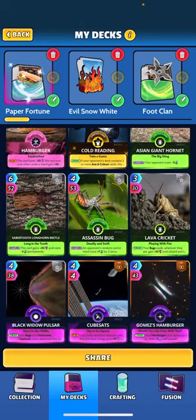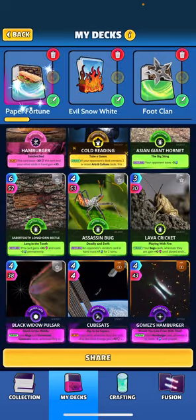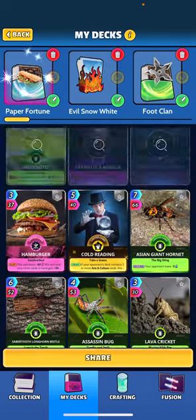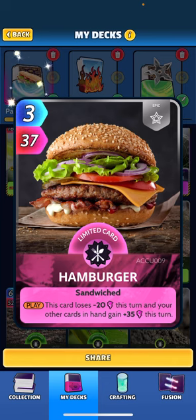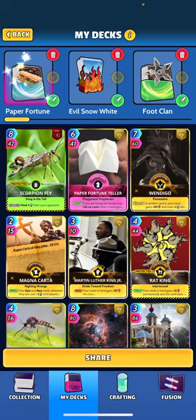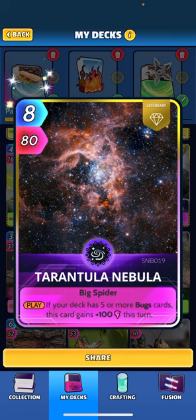Some of the space cards I included — Gomez's Hamburger. I played with it the other day and wanted to show it again since it's a neat card, especially when paired with Hamburger. When drawing your Hamburger wherever it is, cost minus two until played, and when returned, if you won the turn this card is minus three permanently, so it can get down pretty cheap. Hamburger says when played this card loses 20 power and your other cards in hand gain plus 35 on the turn — a nice little buff card.